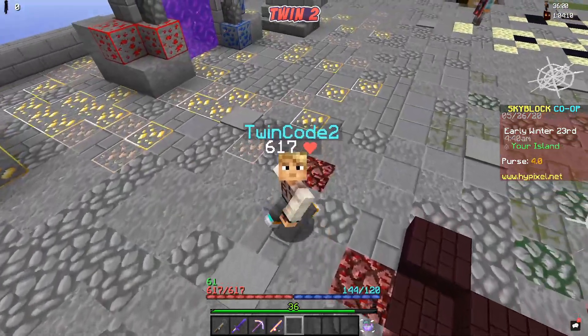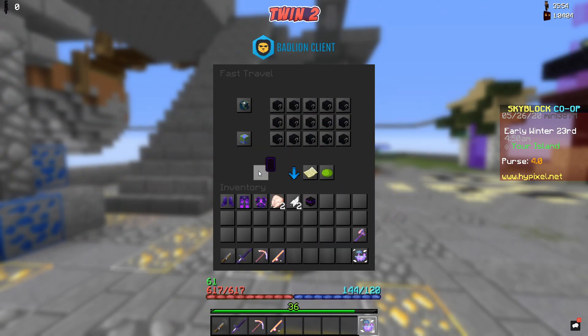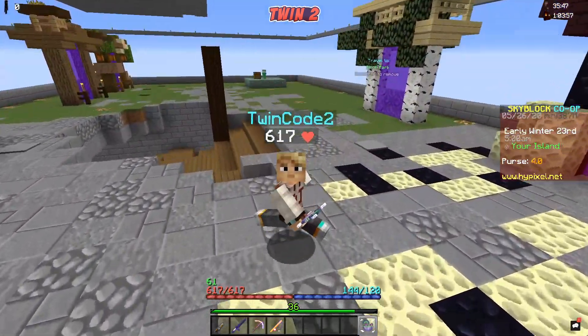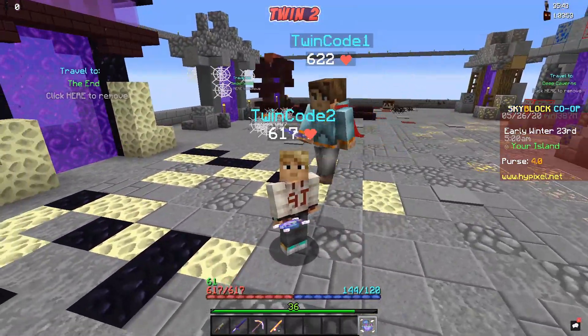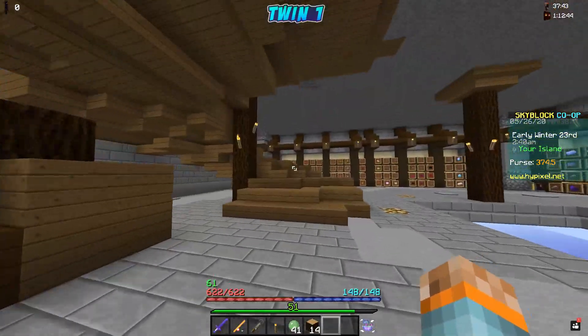Coming up top you can still see our portal designs for the different realms. When we designed this island we didn't know Skyblock would later give us a fast travel menu to travel to different hubs directly. We don't need the portal design anymore, but we're keeping it — it still looks nice and is handy since you don't have to open the menu every time.